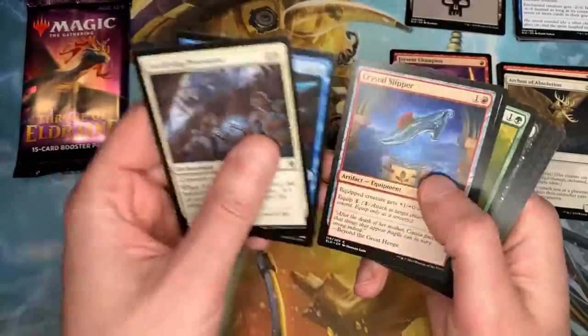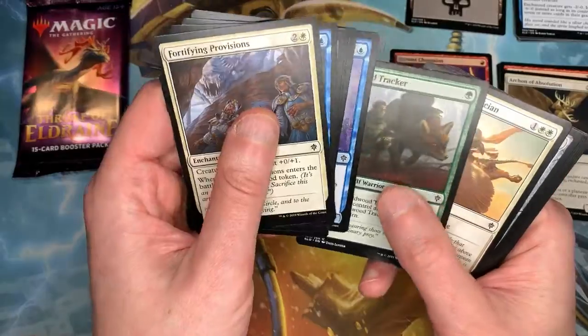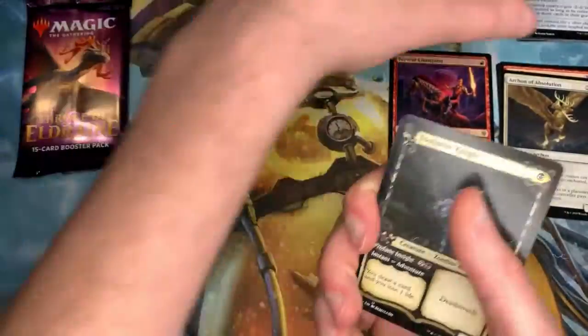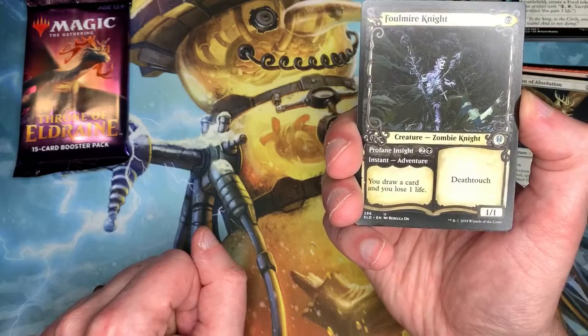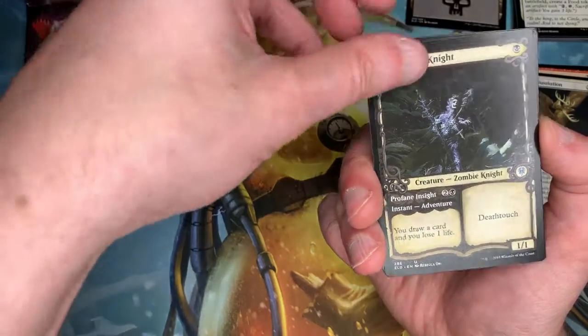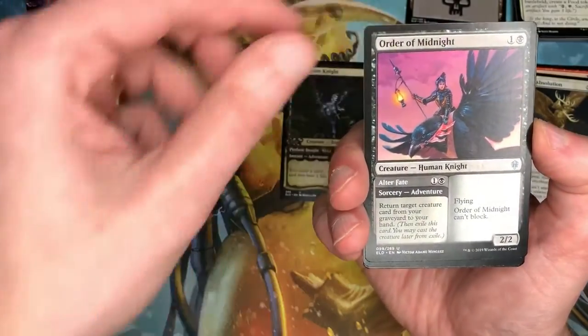All right, here we go, pack number two. Everyone loves these — you can't complain about these alt arts. This is the showcase border of Foul Mire Knight.